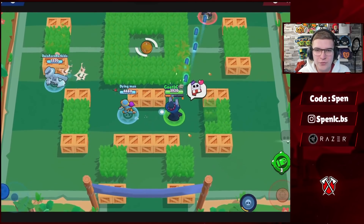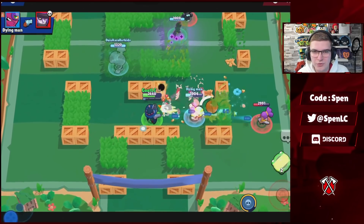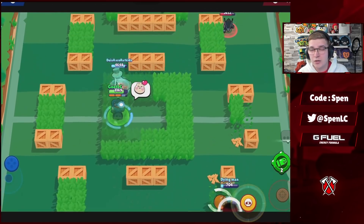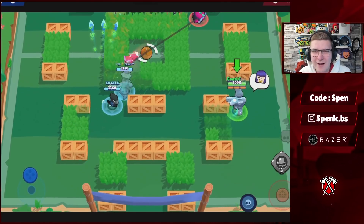Next up we have Colt. In every single build it's going to be the Silver Bullet gadget and the Magnum Special star power. The extra range on Colt is going to be really beneficial, especially combining it with the gadget — going to be breaking a lot more walls and it's a lot easier to hit shots consistently.